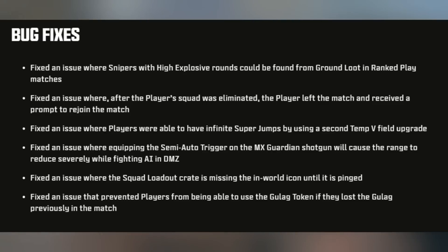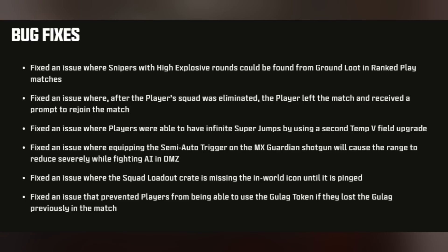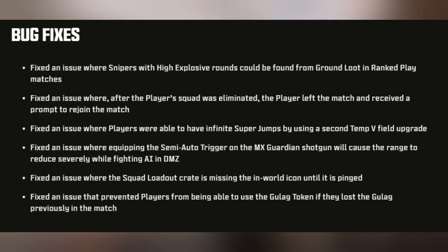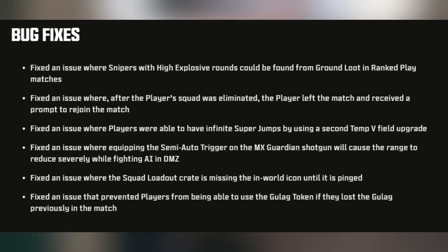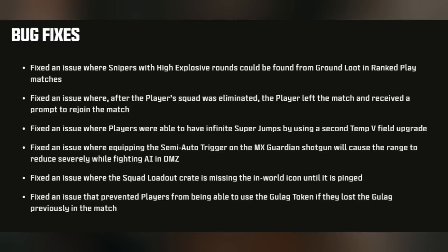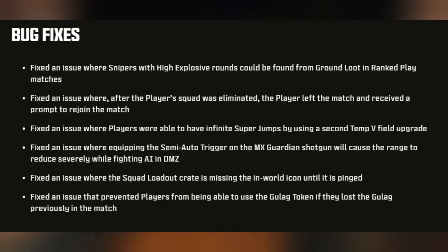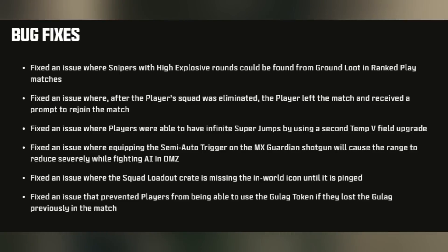For the remaining bug fixes in the patch notes: they fixed an issue where snipers with high explosive rounds could be found in ground loot in ranked play matches. Fixed an issue where after player squads were eliminated, the player left the match and received a prompt to rejoin. Fixed an issue where players were able to get an infinite super jump using a second tactical field upgrade. Fixed an issue where equipping the semi-auto trigger on the MX Guardian shotgun would severely reduce damage range while fighting AI in DMZ. Fixed an issue where the squad loadout crate was missing its in-world icon until pinged. Fixed an issue that prevented players from using the Gulag token if they lost the Gulag in a previous match.